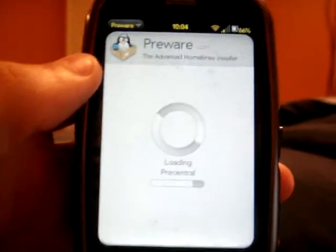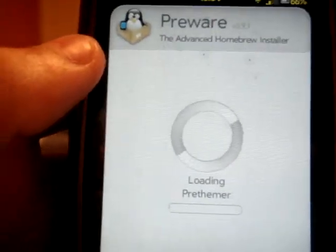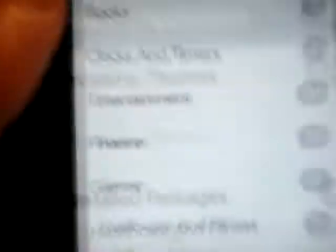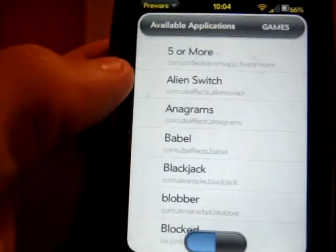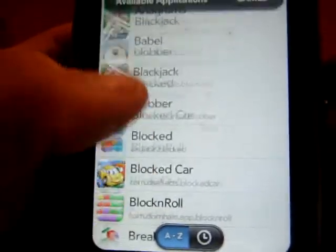Once Pre-Ware is finished loading, all you have to do is go to Available Applications. We'll go to Games, and there are just a lot of games in here that you can choose from.